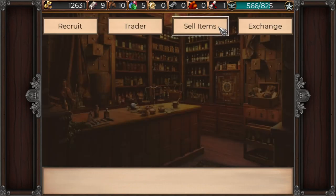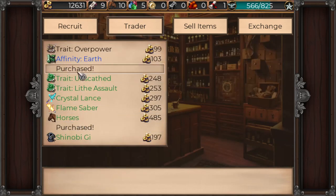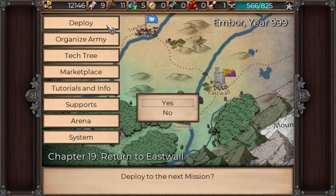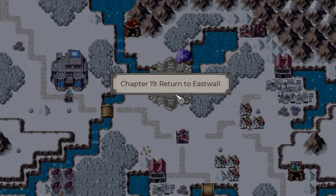There wasn't really anyone there that we wanted. We could buy the horses? Probably should — anytime there are resources, we really should be buying them. But let's get into it: Chapter 19, Return to Eastwall.